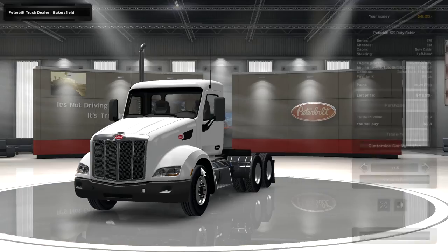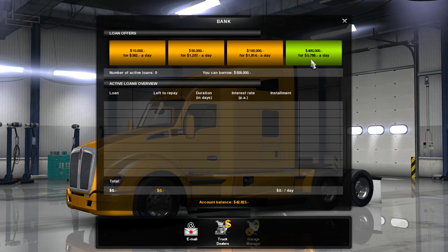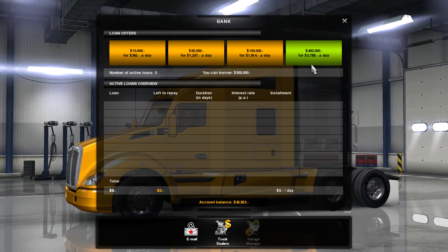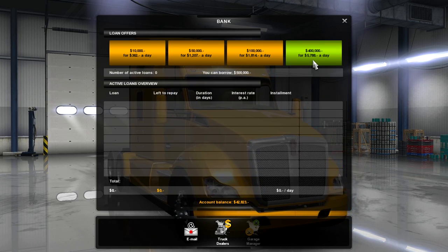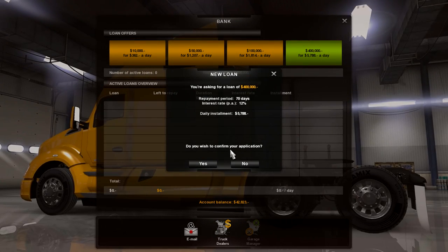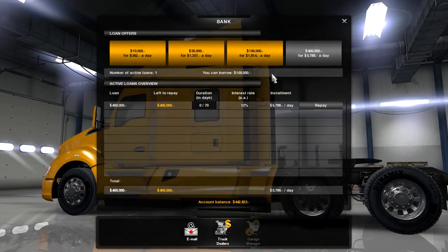I'm going to jump out and get the loan from the bank. Because I've been a good boy and haven't gone into the negative, I can borrow the full 400,000 dollars - but it's almost 6,000 dollars a day to pay back. Hopefully with the 42,000 I've already got there's enough left over that we don't go into the negative. There it is - 400,000. I could borrow another 100,000 but I'll keep with this for now.